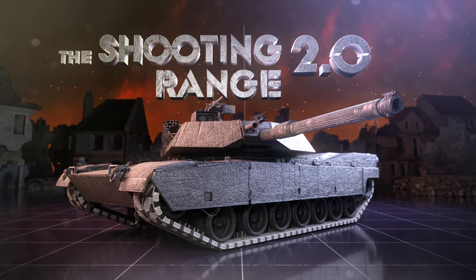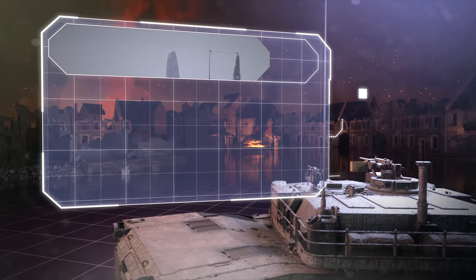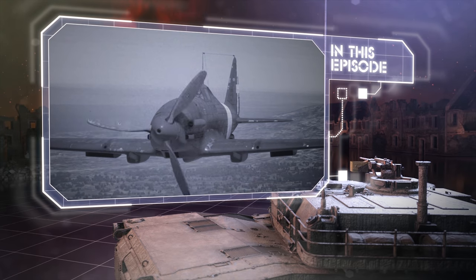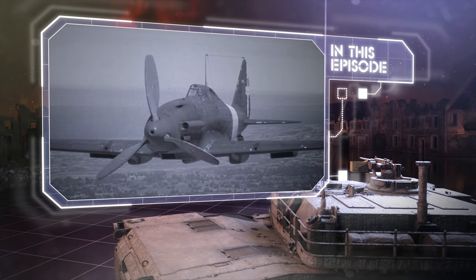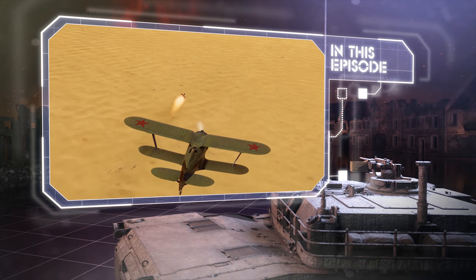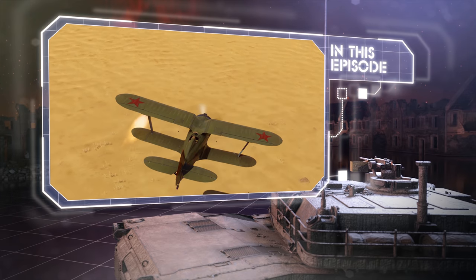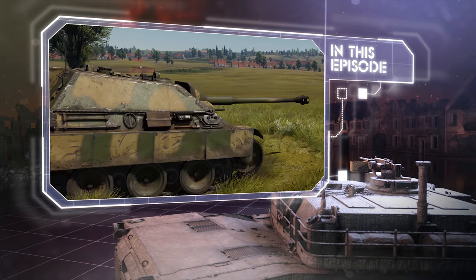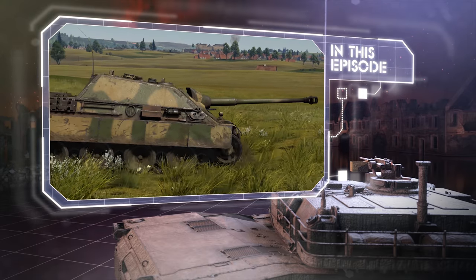Welcome to The Shooting Range. In this episode: Pages of History, covering how the Italians were figuring out how to use the newest Daimler-Benz engine; catching up with ATGMs and outrunning them; and Metal Beasts, featuring one of the most famous World War II SPGs.